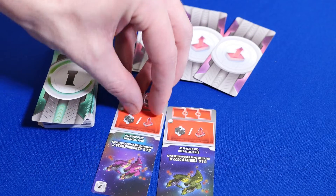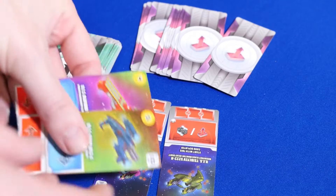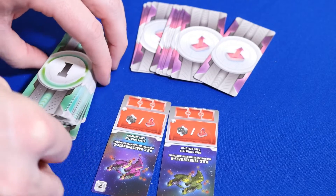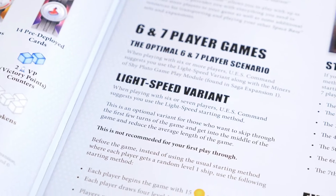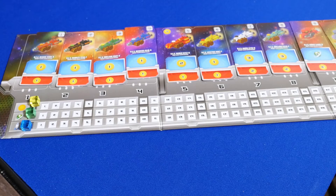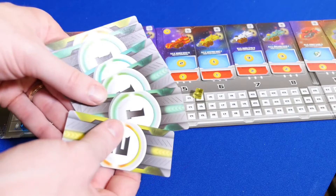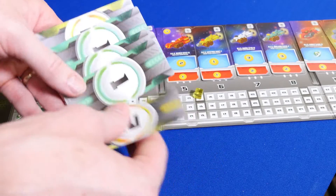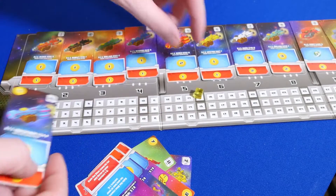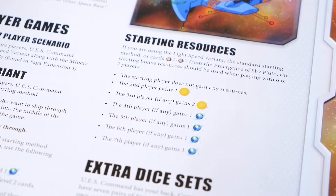Once activated, you can use it to do a bonus roll, or you can look at the top 2 cards of any ship deck, buy one if you can, and put the rest on the bottom. And you only have to spend the exact cost, which is pretty cool. One of the best things that comes with this expansion is the new light speed variant. Each player starts with 15 coins and an income, draws 4 level 1 cards and 2 level 2. They can spend their credits to place these new ships in their command consoles. You get to keep any unused credits, but do have to discard any cards you don't buy. Then look at the rules for starting resources to start the game.